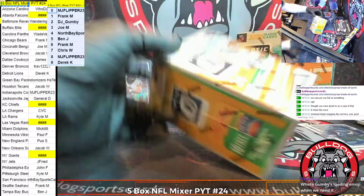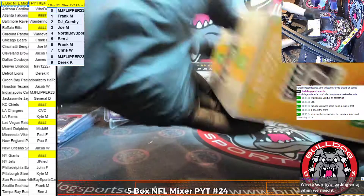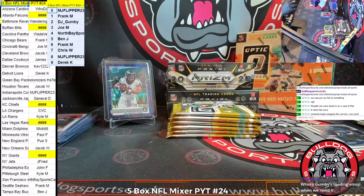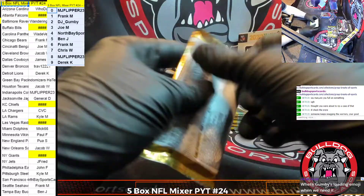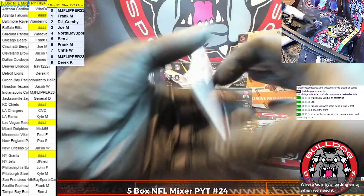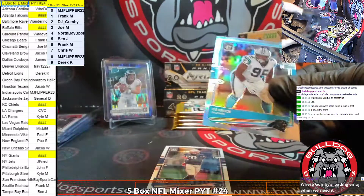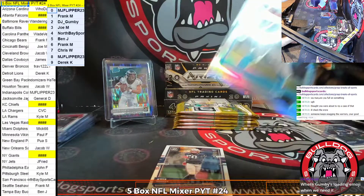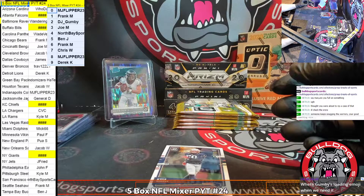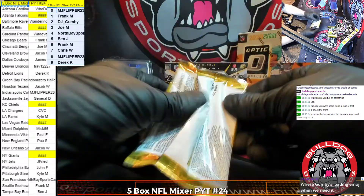All right, blaster number two. Off to a soaring start here — see what I did there? Eagles soaring. Newton, Mixon, Derrick Brown Holo. Wouldn't be a Bulldog Sports Cards break without an insert Derrick Brown. Wade Verb is a Derrick Brown super collector. You need a Derrick Brown, I know a guy.